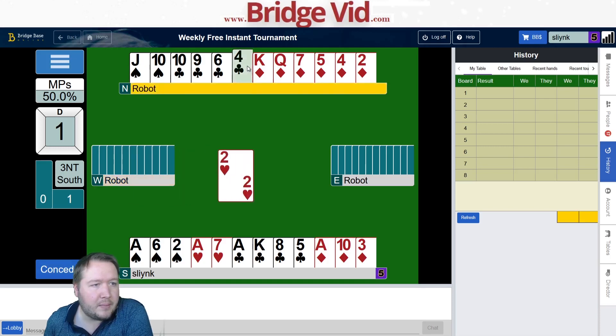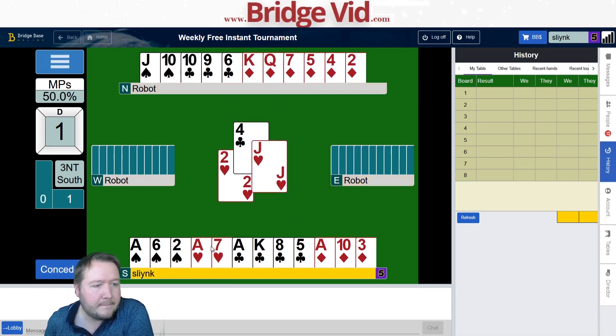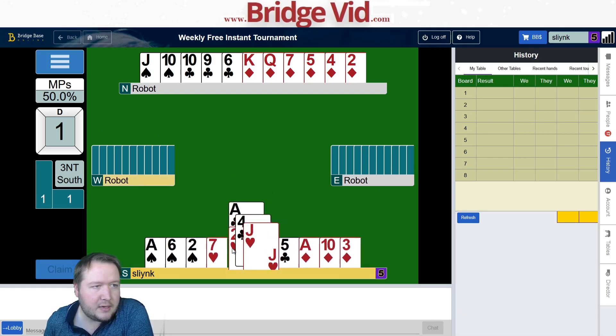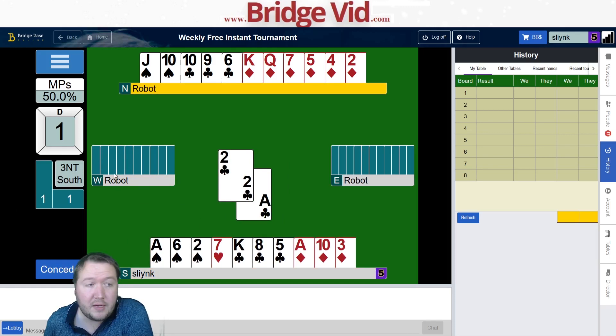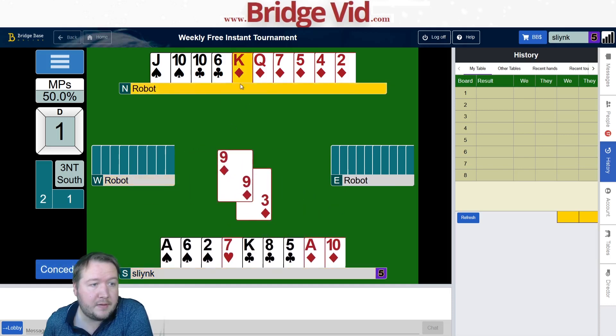I don't think I need all of those clubs. King of hearts, heart to the jack — so west has some good hearts here. Let's start with a club. We don't see one of the queen-jack there. I'm just going to unblock it anyway — could be queen-jack doubleton still there. Let's see what's happening in diamonds — they're not four-nil.